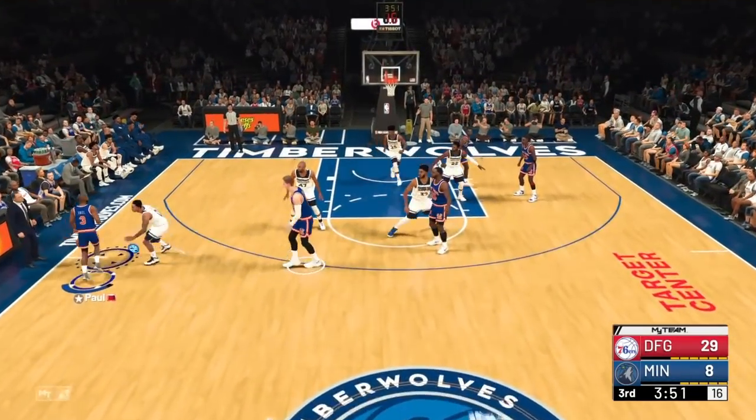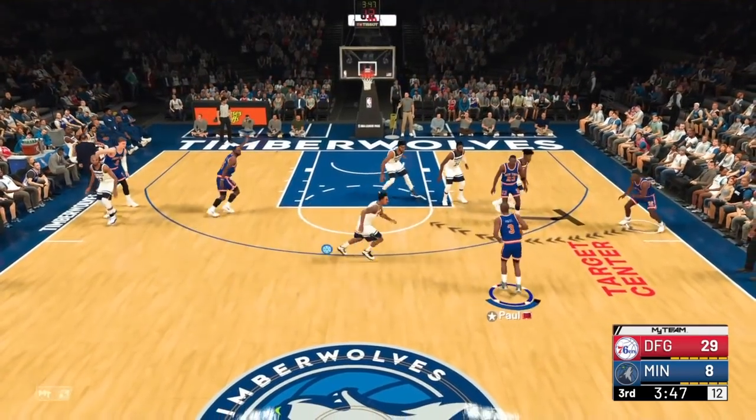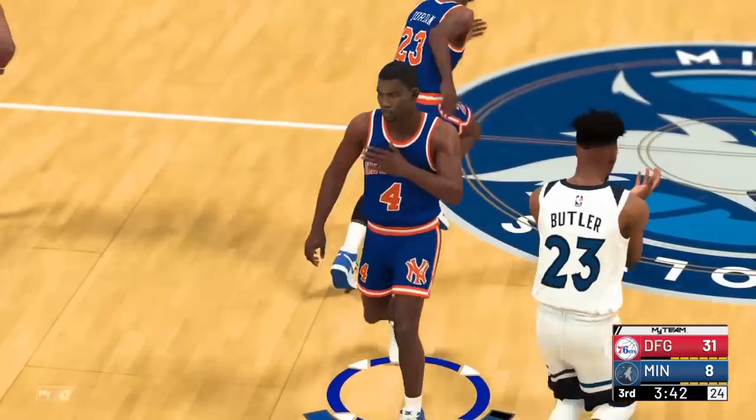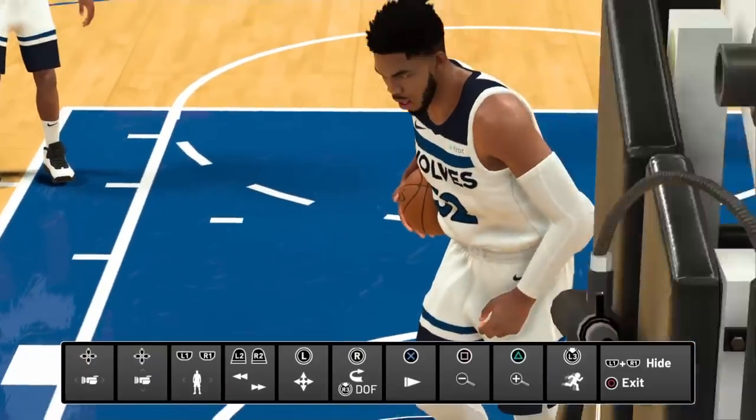The play is called Quick 2, Fist 71. I'm going to get a double screen — just let the play run all the way through. We're going to go through the slow breakdown like I do every time. Let's get into the replay.